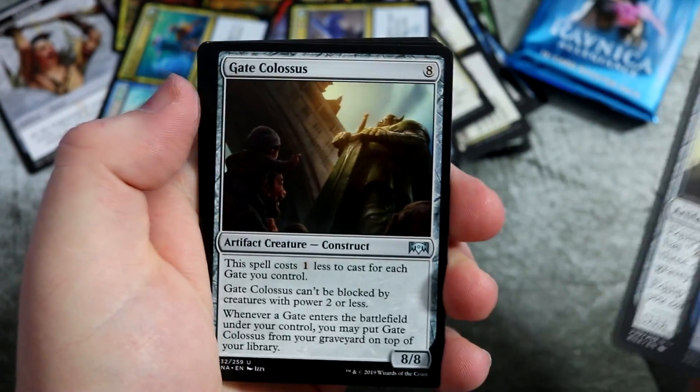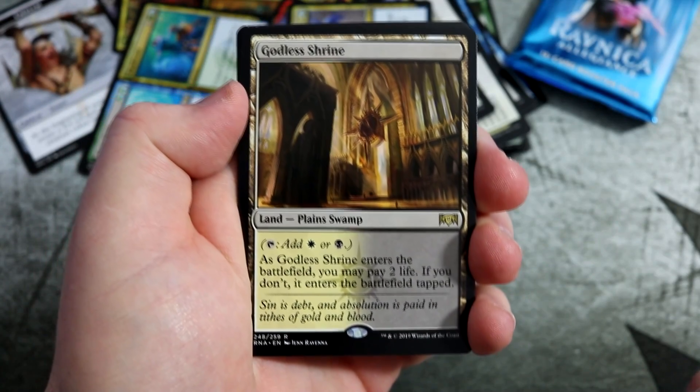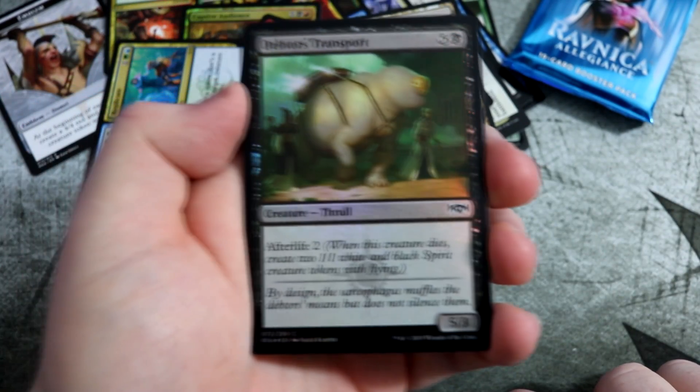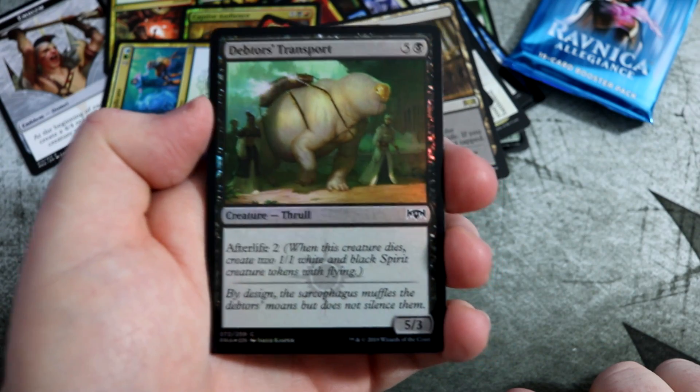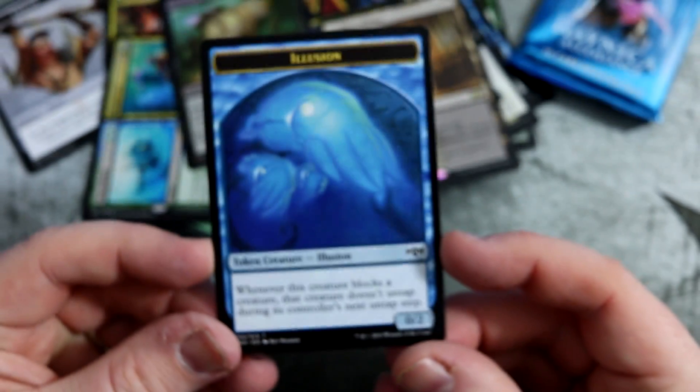Gateway Sneak. Screaming Shill. Gate Colossus — yes! And we get another land. Four lands, that's wicked. Godless Shrine, love it. And a foil — Debtor's Transport. Look at that big thrall. And an illusion token, which is pretty sweet as well.